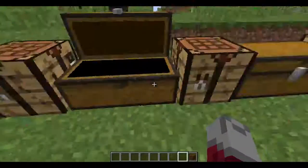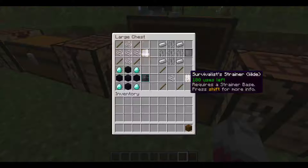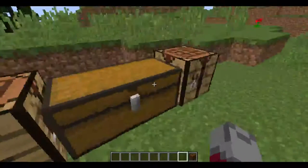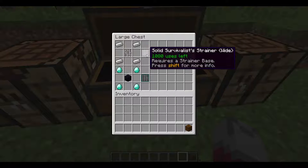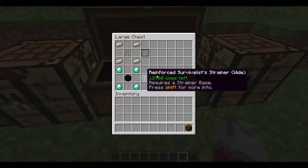You're going to need a strainer. You can either get a survivalist strainer made with four sticks and a string, or a solid one made with four iron and an iron bar — twenty iron total — or a reinforced one made with four diamonds and obsidian.